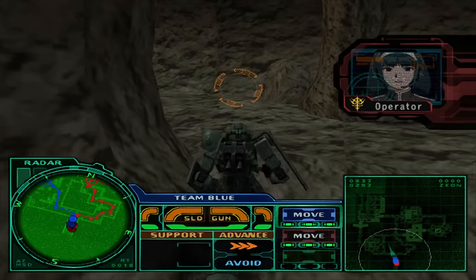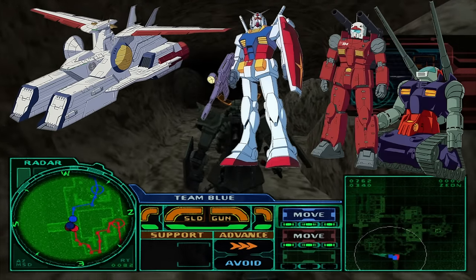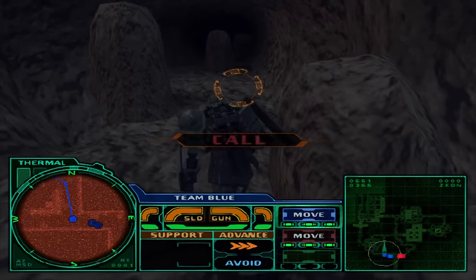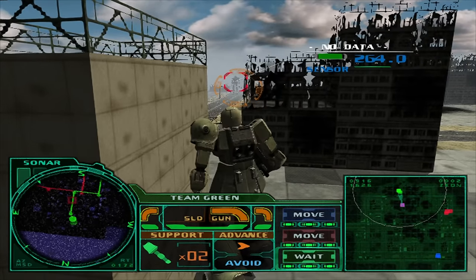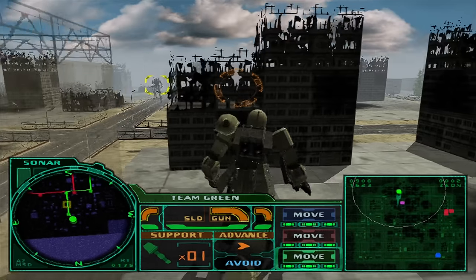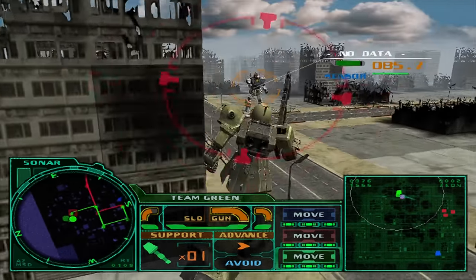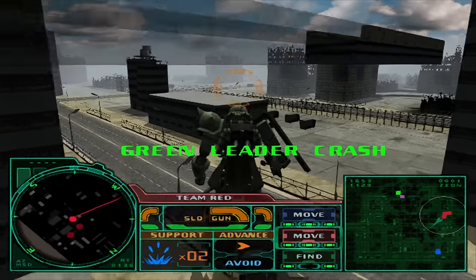You get to experience the back-and-forth swings of power from the Zeon perspective, as the White Base, Gundam, Gun Cannon, and crew are pulled in and ultimately swing the balance of power in the war towards the Federation. No other game comes close to replicating the feeling of fear that encountering the RX-78 Gundam — otherwise known as the White Devil — in the field of battle was like from the Zeon side. Seriously, all those poor Zaku pilots, Ramba Ral, and others really had no chance.